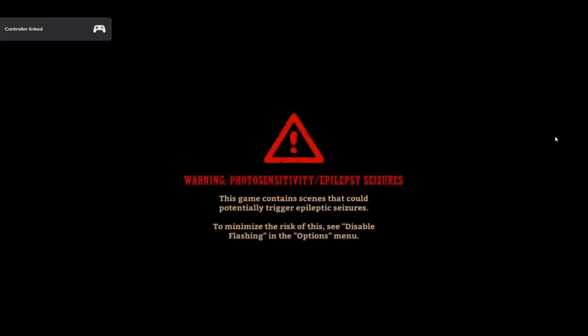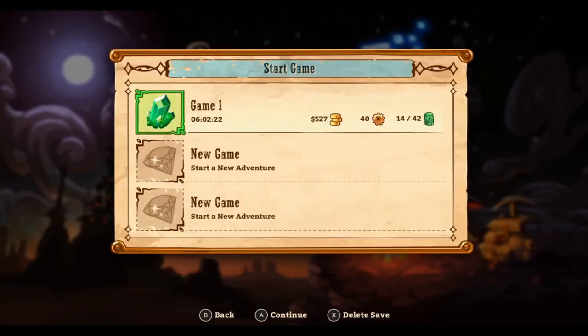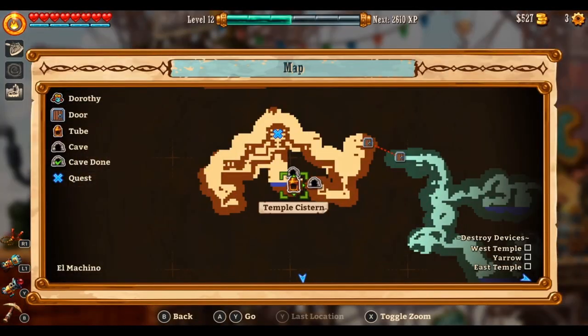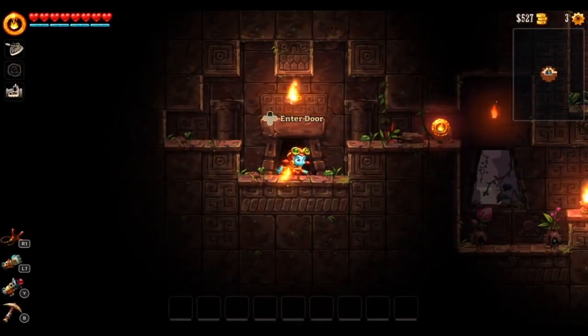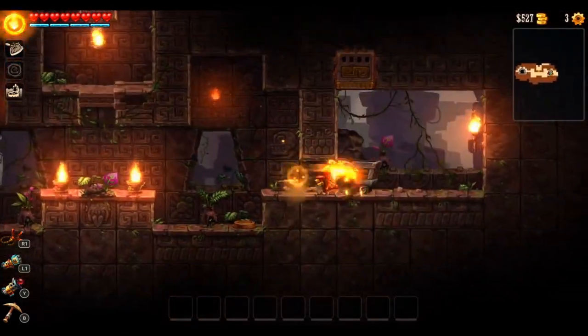The game that we're choosing to review today is Steam World Dig 2. This game takes about six and a half to seven and a half hours to complete, maybe six and a half to eight. If you want to be a completionist, I have put about 11 to 11 and a half hours in — I have collected every artifact, found every gear, and I have 100% of the map. However, there is one last thing called the trials that I have not yet completed.